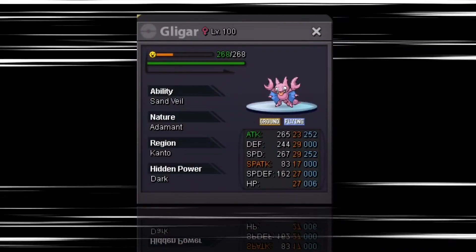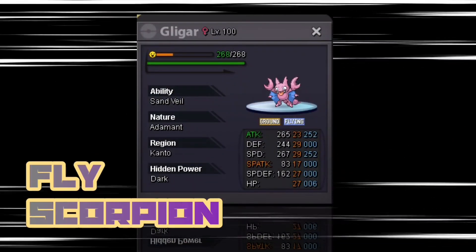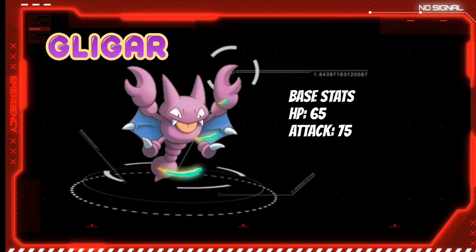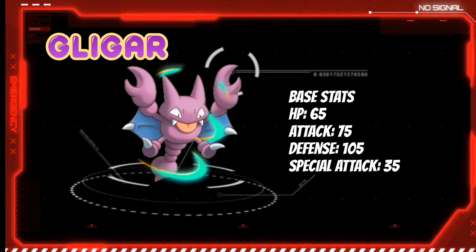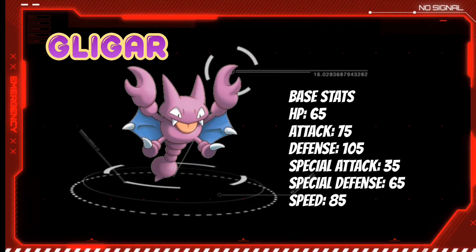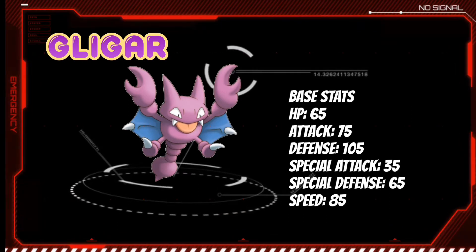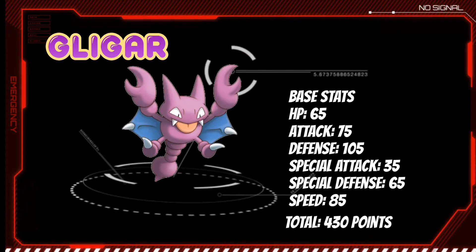First of all, let's check the base stats for Gligar in Generation 2. This Fly Scorpion Pokémon has 65 HP, 75 Attack, 105 Defense, 35 Special Attack, 65 Special Defense, and 85 Speed, which gives it a total of 430 points.